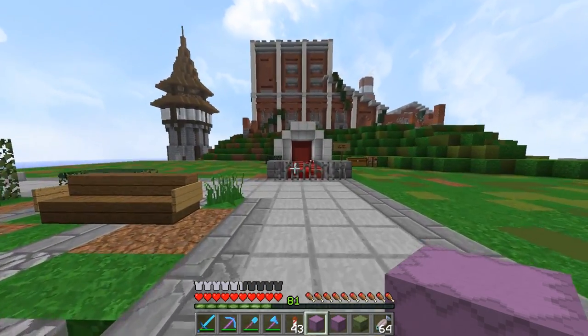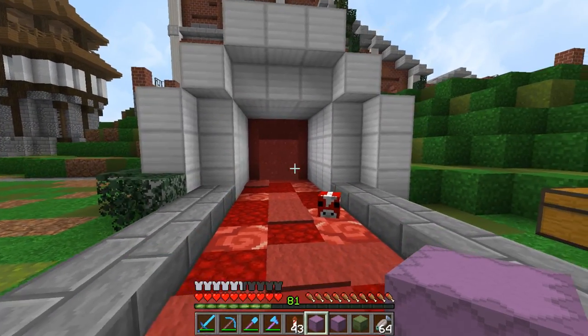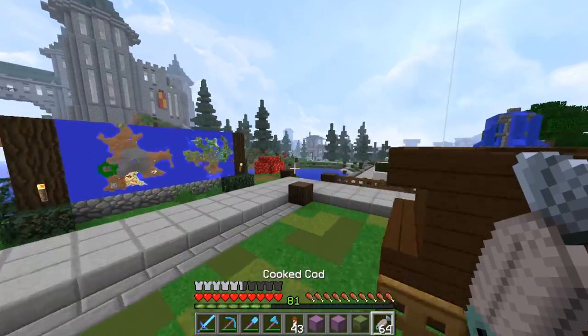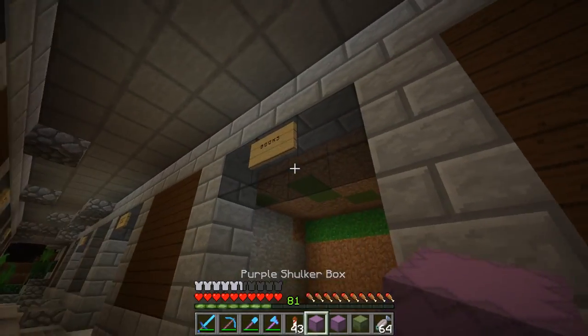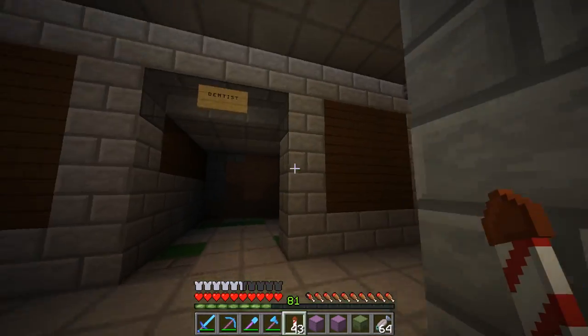It doesn't look like a door - it looks like something's going on down there. It does look pretty sweet though. The fact that it's not glitching all over the place - I do prefer it. Those were the only two options we had anyway. We're going to be changing this one here - instead of books we're going to have a dentist.